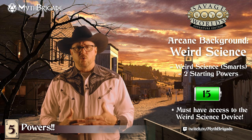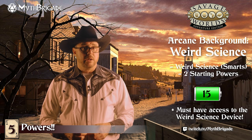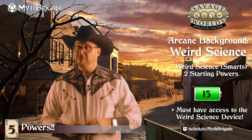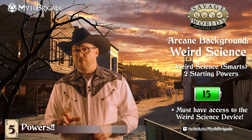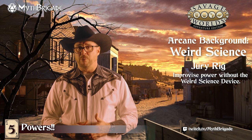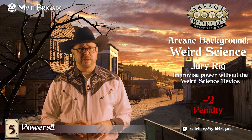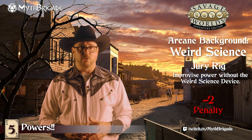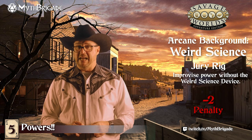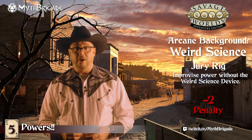GMs, keep in mind this background requires that the character have access to the device associated with his or her power — so without that Ghost Rock-powered pimp cane, Ezra might think better of charging into the fray. The rules do allow for jury-rigging — improvising a power if a device is not present — but I'd caution GMs against allowing this too willingly. At minimum, there should be a negative two penalty and a whole lot of explanation. Maybe old Ezra can get a similar but less powerful effect out of a desk lamp, a potato battery, and a coat hanger.